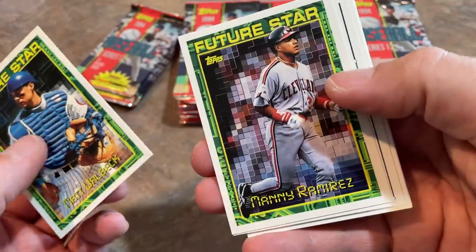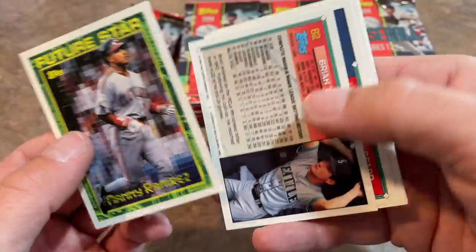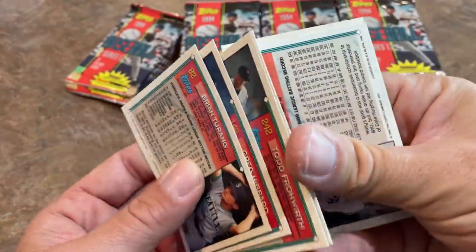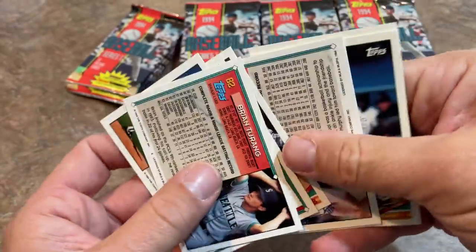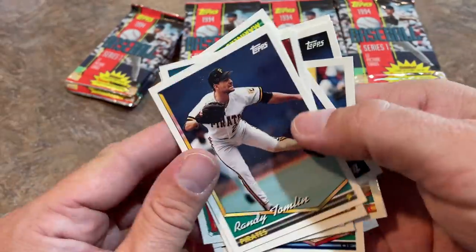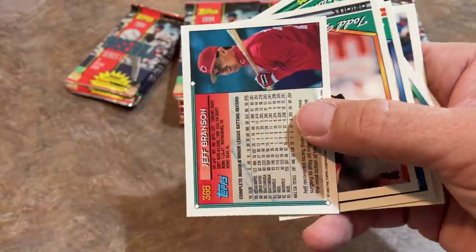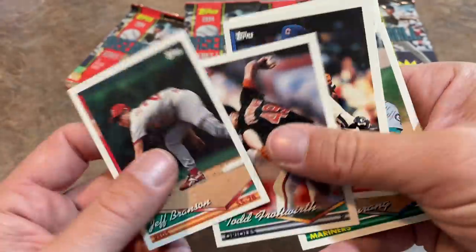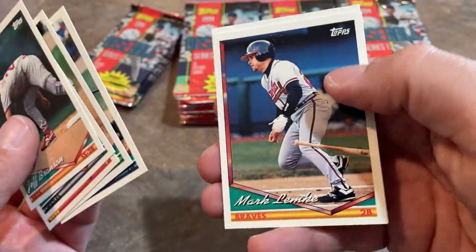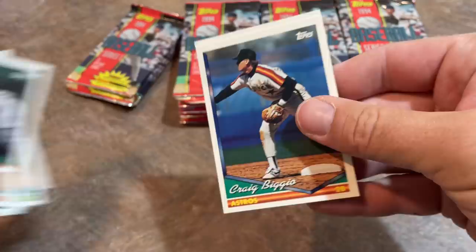There's a Matt Walbeck and Manny Ramirez Future Star card — that's not his rookie, but still a pretty cool one right there. Manny, still as of about a year ago, was trying to continue his baseball career playing in Australia. I don't think it really worked out because of the pandemic. Randy Tomlin used to be one of my favorite players around this time. We've got Shane Mack, Mark Lemke — who I hated with a passion — and Craig Biggio, who is a Hall of Famer.